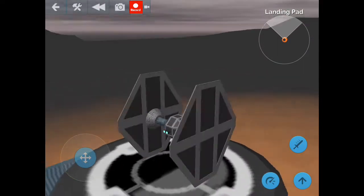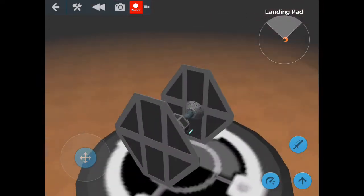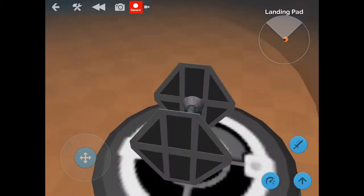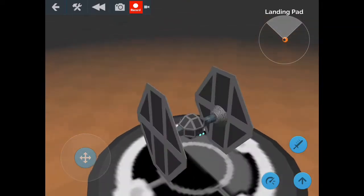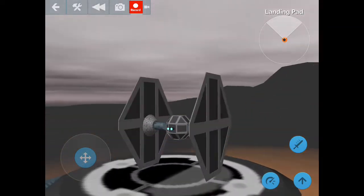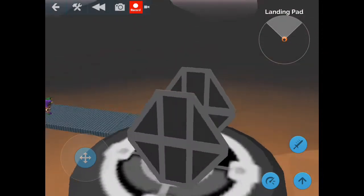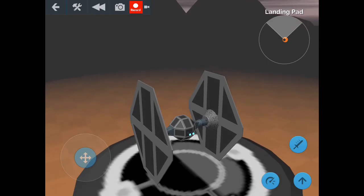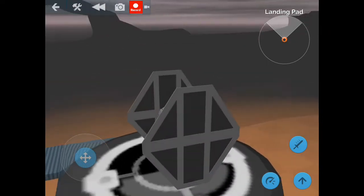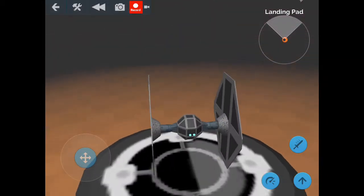I built it from scratch, and just like anything, I built version one, and then I added on to it and added on to it. I played with the engine a lot to get it to go the way that I thought a TIE Fighter really should fly. It's a little slower than I would think a TIE Fighter is, but I'm just going to pretend it's the atmospheric engine instead of the hyperspace or outer space engine.